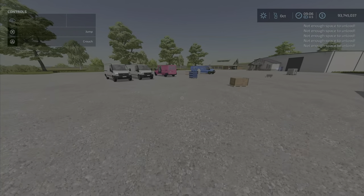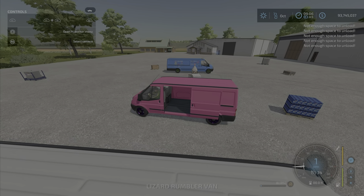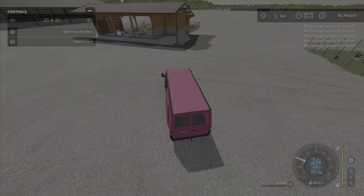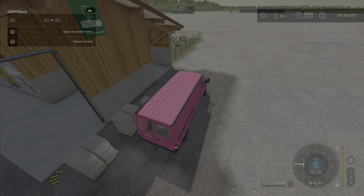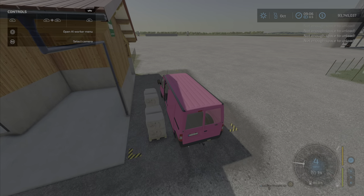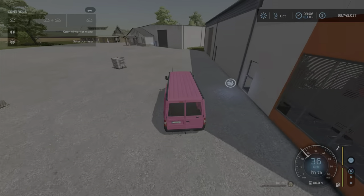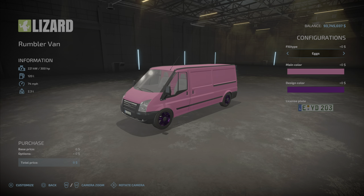Now for wool — for some reason I can't get the wool to work. I even got a sheep pen and produced a bunch of wool, but the trigger doesn't come up to start filling. Same deal with the eggs — I couldn't get them to load even when I switched it to the eggs option. It could be a conflict with some mods, but the eggs and wool didn't work.